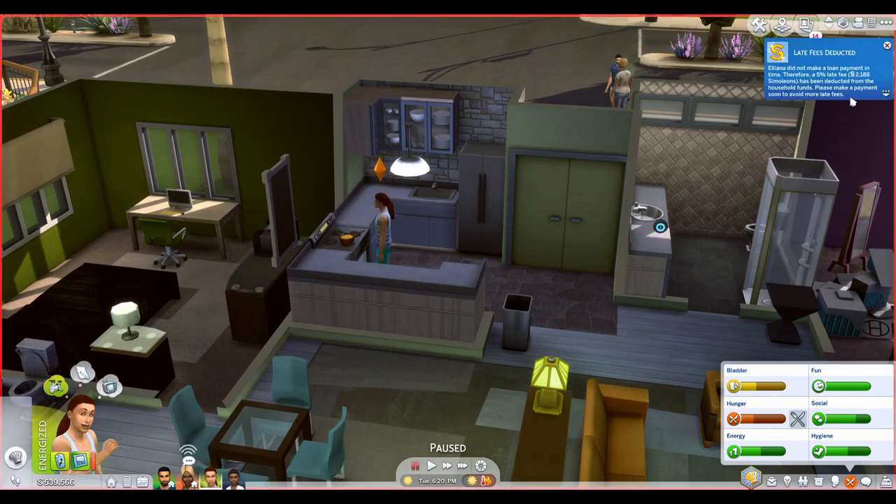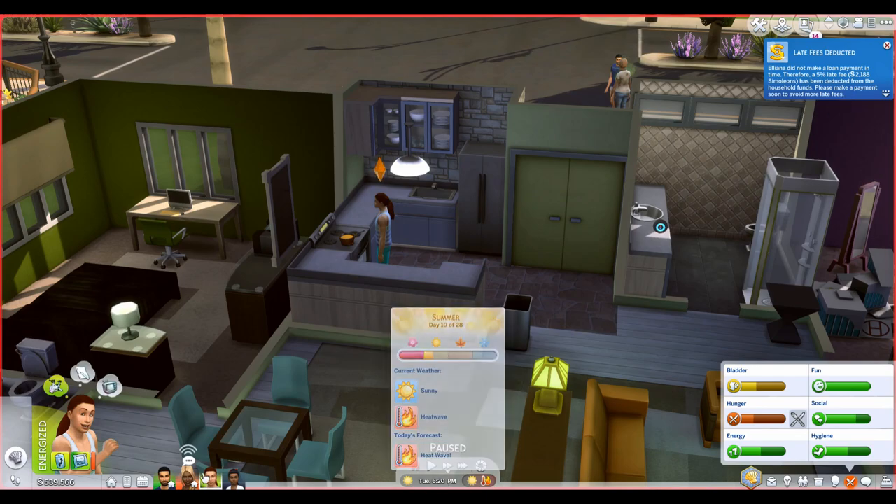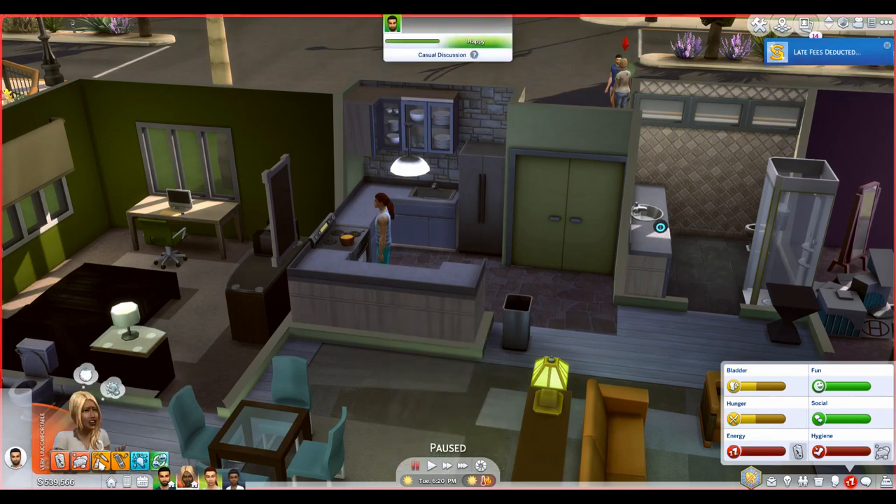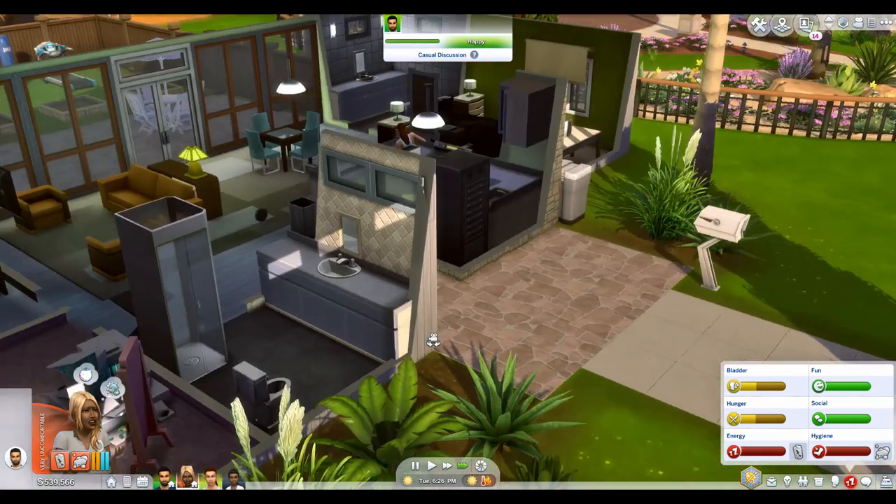It looks like it's about seven hours after the loan was due that the money got deducted. Eliana did not make a loan payment in time, so a five percent late fee of 2,188 simoleons has been deducted from the household funds. Please make a payment soon to avoid more late fees. I'm glad I stuck around for that.